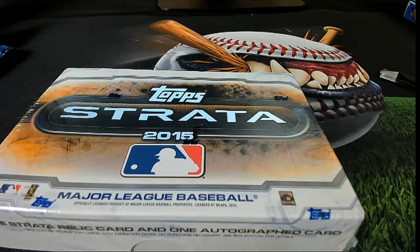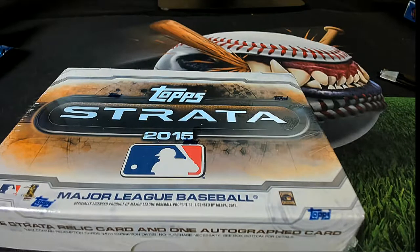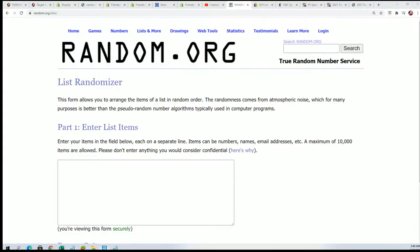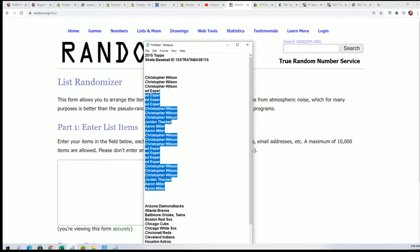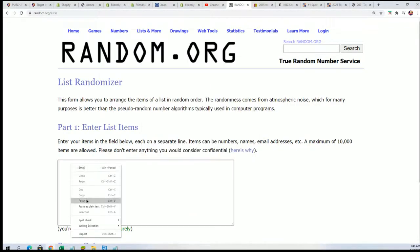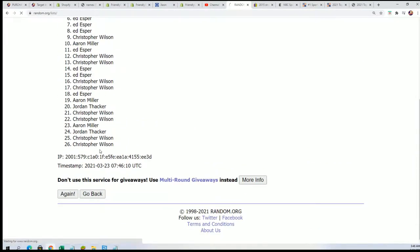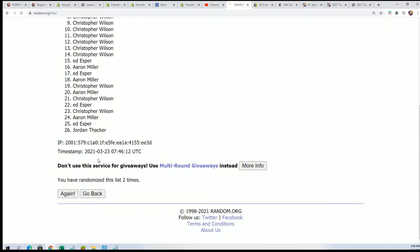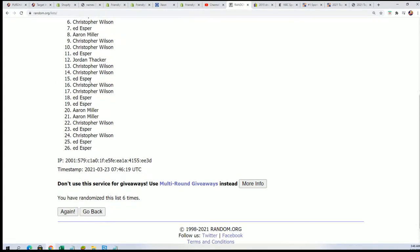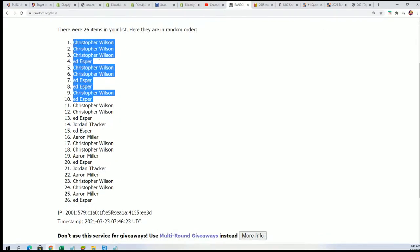Welcome to Top Strata Baseball. Hope you had something really nice in the break. We're going to random each list seven times through for the owner names, and here we go. The first list is finished going through.